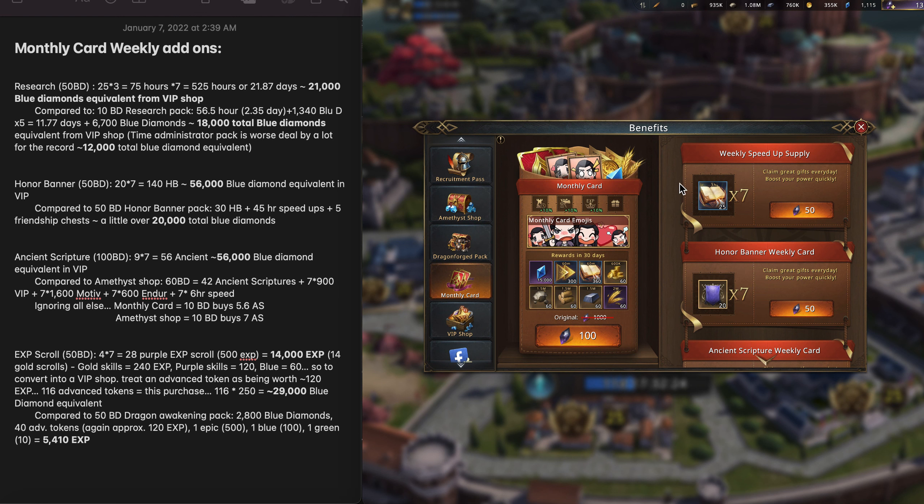First things first, let's start with the first one — this is the research speed-up one. Basically what happens here is you get 25 of the 3-hour research speed-ups, and you get that once every day for a week, so times 7, for a total of 525 hours of research speed-up.